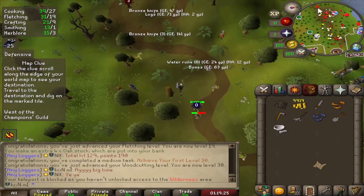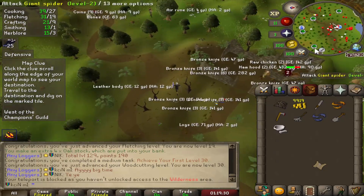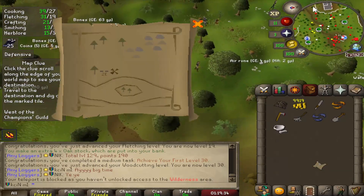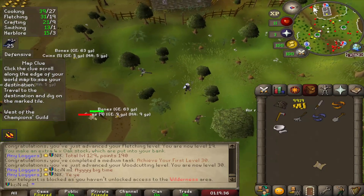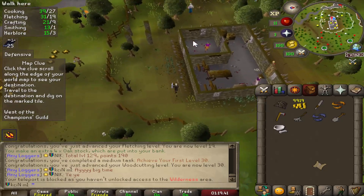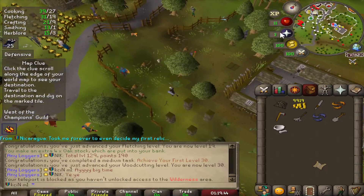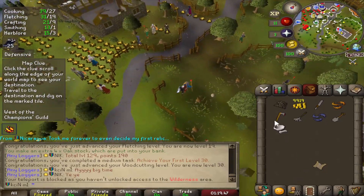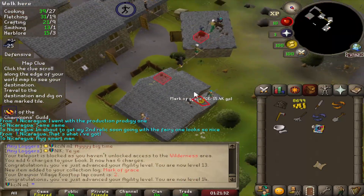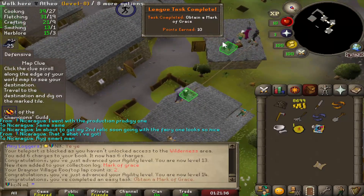Let's actually chop 100 willow logs — I'm not going to do that right now, but I just ran over to the general store, grabbed a spade. We're going to go do this beginner clue real quick because it's over by the Champion's Guild. So I'm going to go to Draynor, do some agility there, get a mark of grace — that's a task — and then get the 10 laps, buy the Chronicle, tele over to Champion's Guild, dig it up. Hopefully we got a one-stepper. There she is, there's a mark of grace. Obtain a mark of grace — very nice.